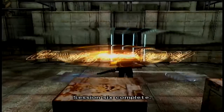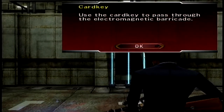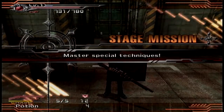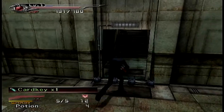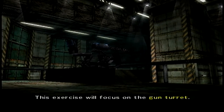Congratulations, session six complete. Proceed through the door and take the stairs to the top floor. So now the fun begins — we've learned the basics of the guns. We got the pistol, the handgun, the rifle, and the machine gun. This exercise will focus on the gun turret.